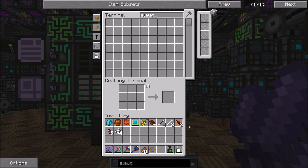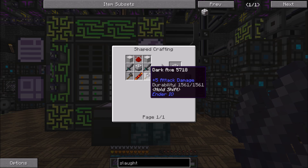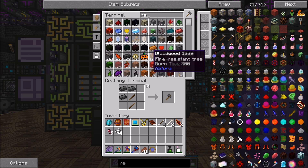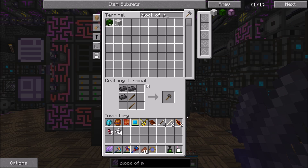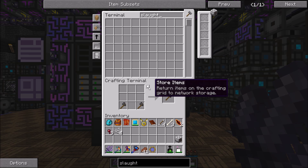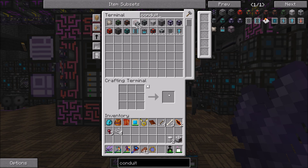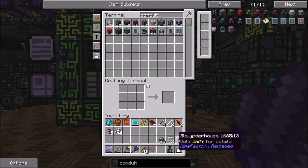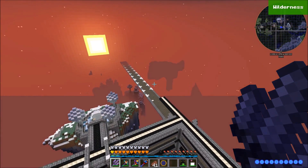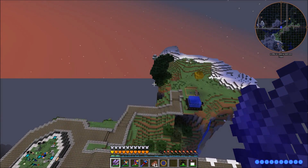Now we can order the offensive. Looking at the slaughterhouse recipe: two dark axes, two Redstone reception coils, and blocks of plastic — we should be able to get our slaughterhouse. Then I want to get a couple of drums and some pressurized fluid conduits to handle the fluid coming out of the slaughterhouse. We're only going to run this thing for a short time, so it's going to be very short-lived.